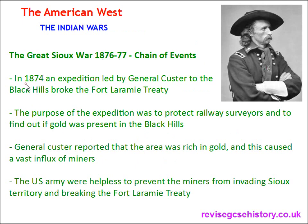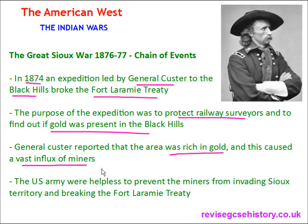In 1874, an expedition led by General Custer to the Black Hills broke the Fort Laramie Treaty. The Fort Laramie Treaty said that the Great Sioux Reservation was Sioux lands and no non-Indians were allowed to enter. The Black Hills were part of this Great Sioux Reservation. The purpose of the expedition was to protect railway surveyors and to find out if gold was present in the Black Hills. General Custer reported that the area was rich in gold, and this caused a vast influx of miners travelling to the Black Hills to make a fortune.